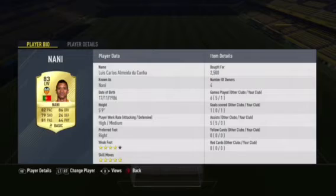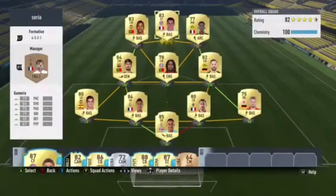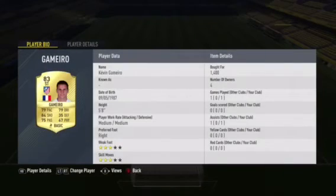At left winger we have Luis Nani. Nani's got good pace, good strength, and five-star skill moves — so if you're one of the skillers who likes to skill past defenders, he'll be an amazing player for you. Moving on to the striker, we have Nibero, the cheap Griezmann. He's so good — good pace, good strength, and even though he's left-footed, he can still head the ball really well. He's an overall great player.